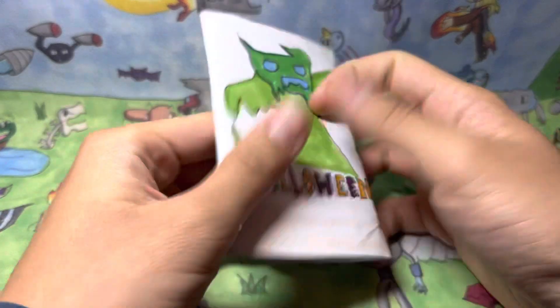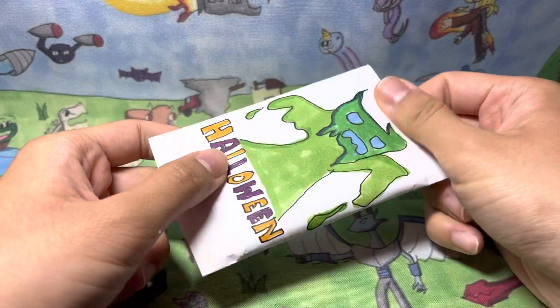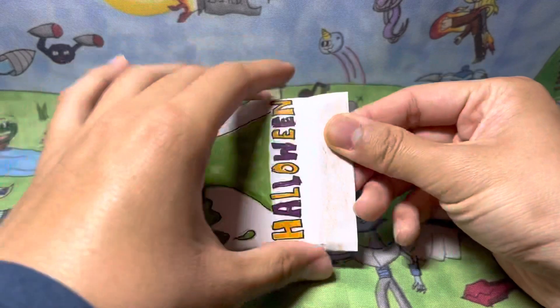First off, I forgot to put the card list on the back, and also the cards that will be in the pack. The top part is already ripped off — in case you were wondering why, I messed up on the first try. Just ignore that. Let's pretend that this is the first try for opening it up, and we're going to unbox the pack.